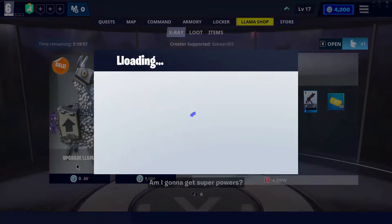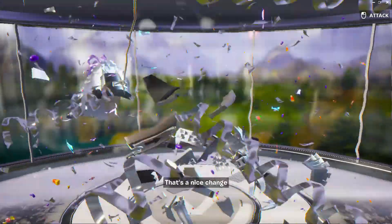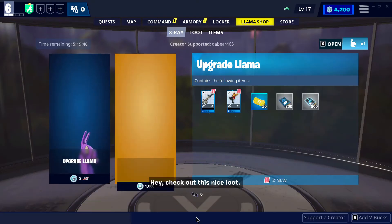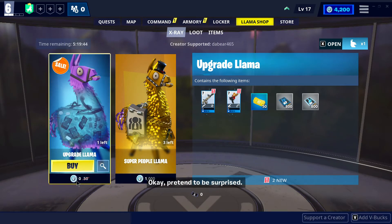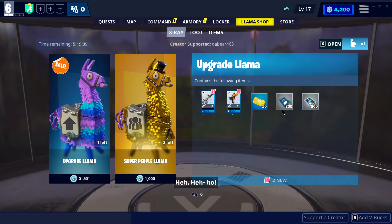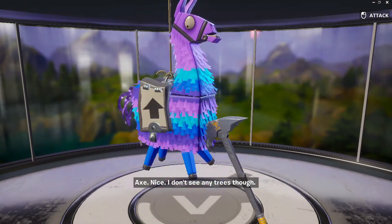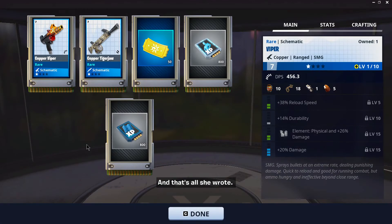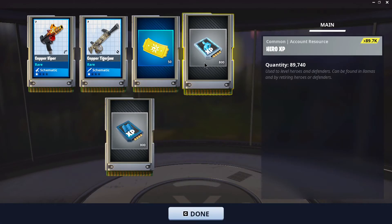On the other side are upgrade llamas. Many times these upgrade llamas will cost V-bucks, so you have to decide if what's in them is really worth it. What I've found from personal use — I'm not telling you what to do — but anytime there's a people llama with survivors that are really hard to get, legendary and mythic survivors, I get them.